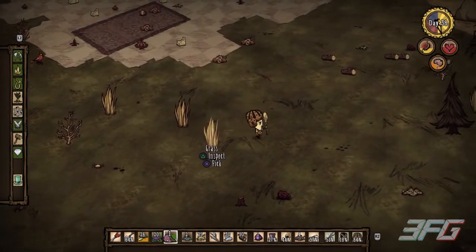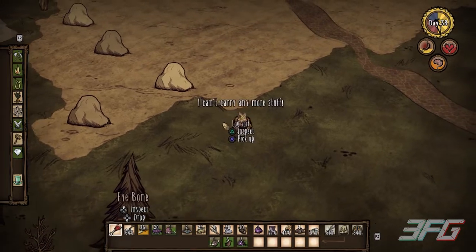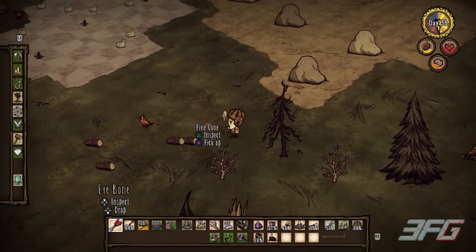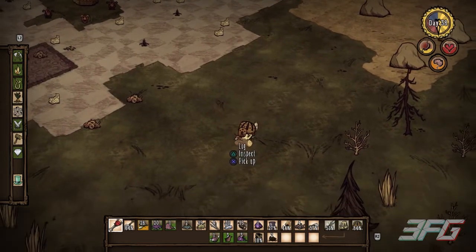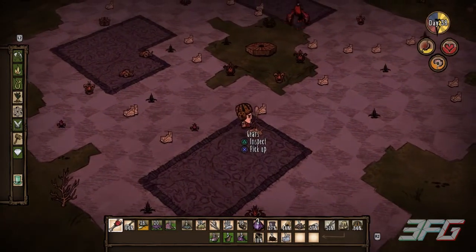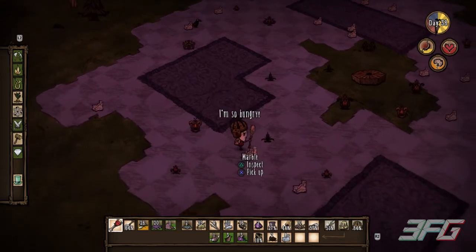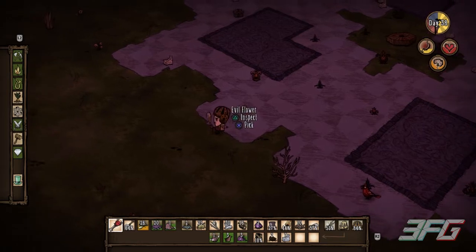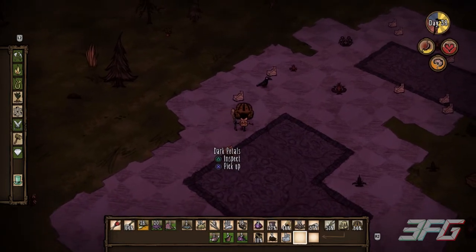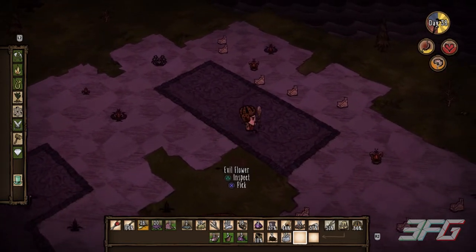So the next process after this is just grab your backpack and start digging everything up. Collect all the marble, all the gears, the gems, and everything. Then pull out your pitchfork and start digging up the ground, because now you can use that around your base — the carpeting gives your base a stylized look. Also, don't pick those evil flowers; they decrease your sanity — that was a total accident on my part.